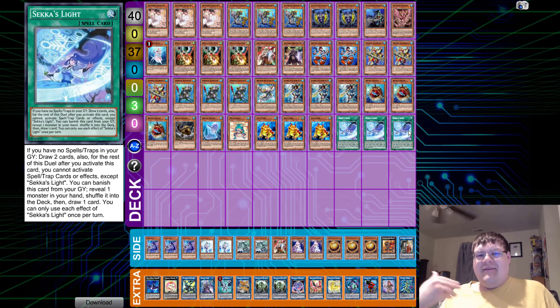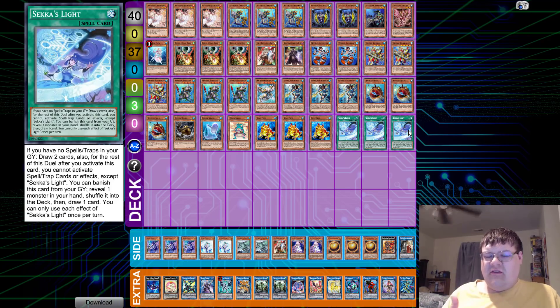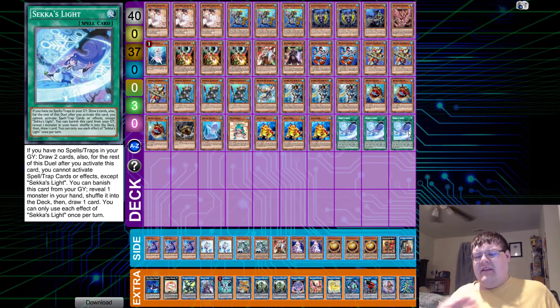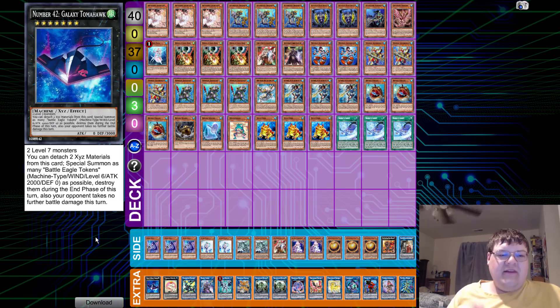Light of Sekka at 37 cards is kind of something that we saw Burning Abyss doing, but it's kind of strange because the TCG Burning Abyss hasn't really gone towards this method — we've gone more towards the Danger side of BA. All that this deck wants to do is Link spam, and our enabler for this is going to be Tomahawk.